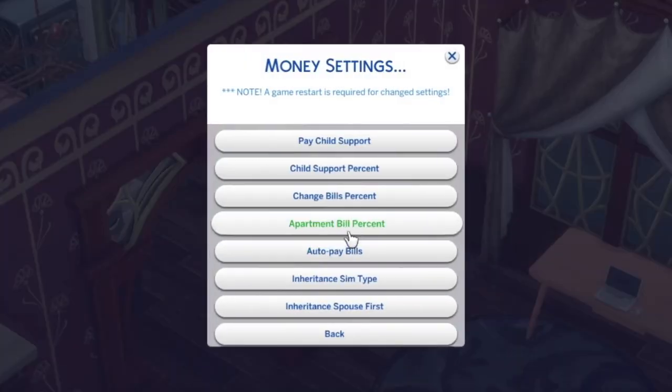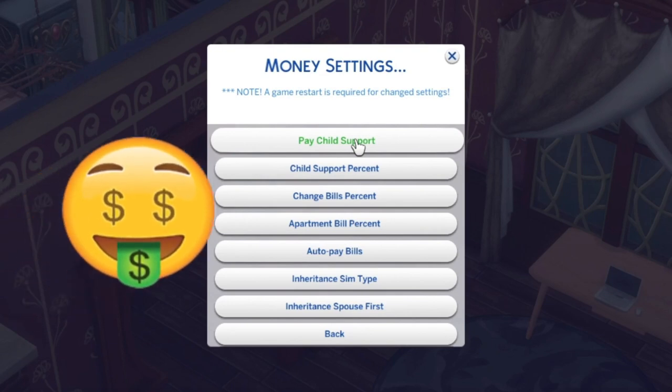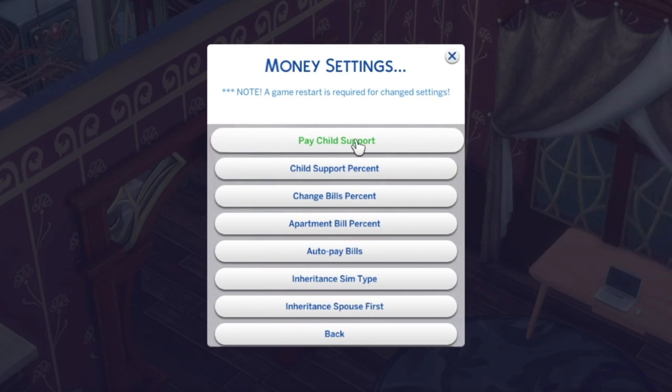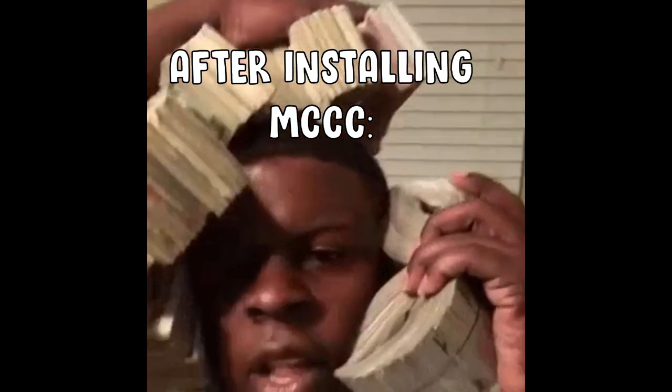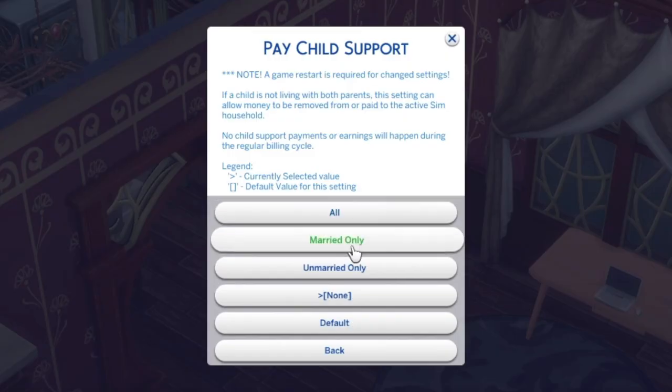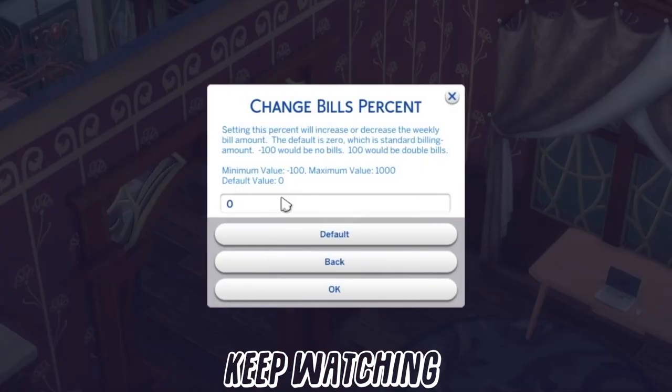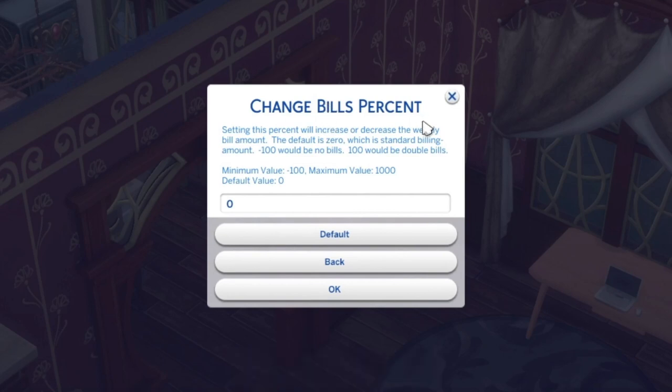Now we've got money settings. We need that child support! Whether it's your baby mama or your baby daddy, you need that child support. You can have it for all, married only, unmarried only, or none. You can adjust the child support percentage. 'Change bills percent' will increase or decrease the weekly bill amount — the default is zero, which is standard billing; minus 100 would be no bills, and 100 would be double bills.